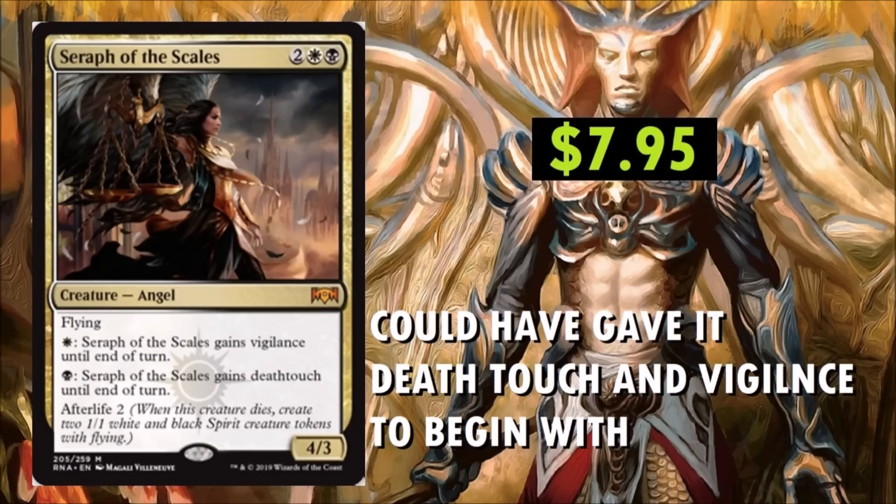Seraph of the Scales at $7.95. I expect this one to go down — we'll see how Afterlife does. It is a 4-drop with Flying. If you pay 1 white mana, Seraph of the Scales gains Vigilance until end of turn. For 1 black, it gains Deathtouch until end of turn. It has Afterlife 2, though the downside is it's on a 3-toughness body — this thing is just easy to remove. They could have given it Deathtouch and Vigilance to begin with and the card might be around $10. Do you guys think it should have come with Vigilance and Deathtouch already? I like a white-black angel all day, but let me know what you think on this one.